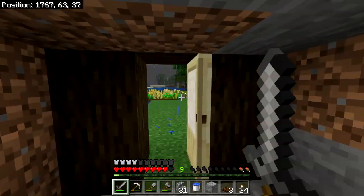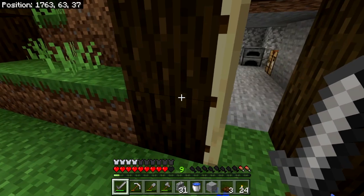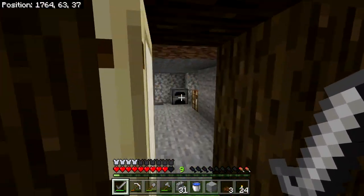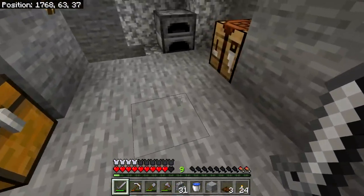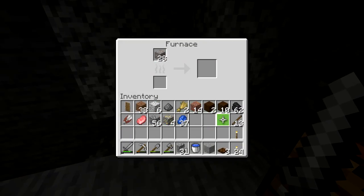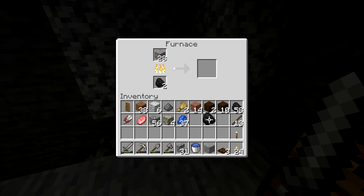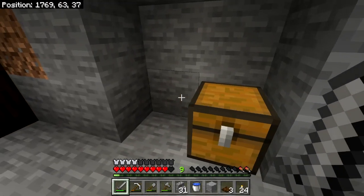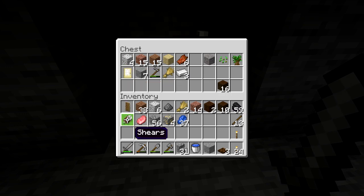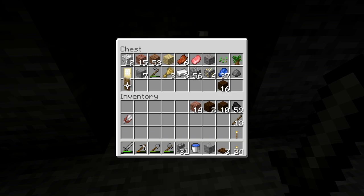I wonder if it's daylight right now — we need a window. It's raining. I hear the cows making noise. First things first, let's take that raw pork chop out and stick these 28 iron in. A piece of coal will do eight, so three will do 24 and we'll have four pieces of iron leftover. Let's dump some stuff in our chest so that if we die, we don't drop it all.